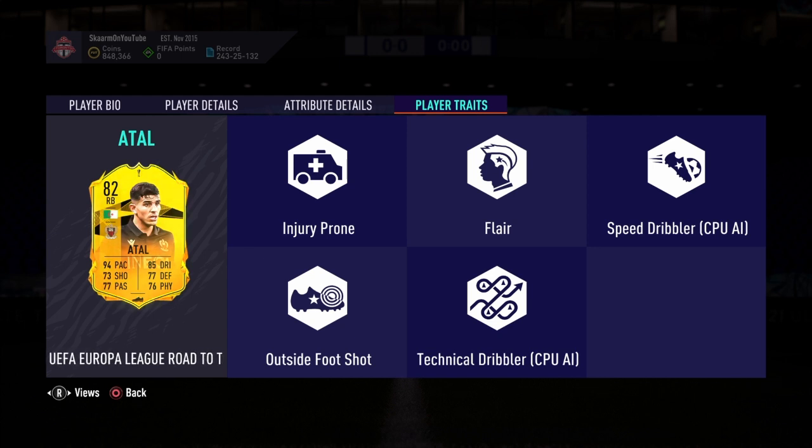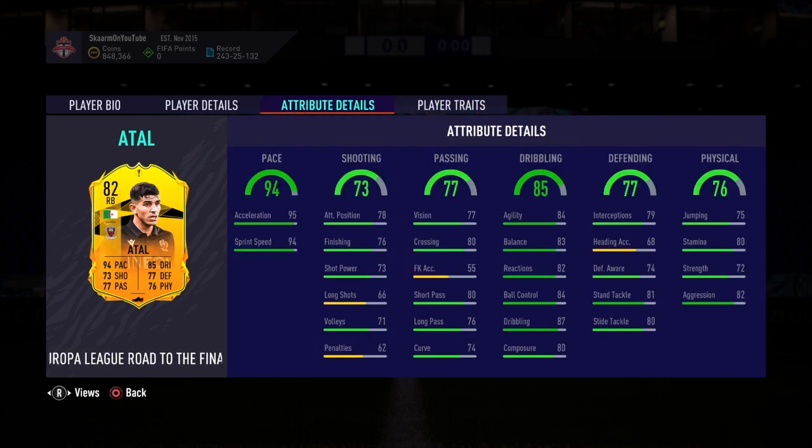Looking at his traits, he does have the outside foot shot trait, which is overall pretty good if you're going to use him as a super sub. However, if you're going to use him as a right back, it really doesn't affect this card much.